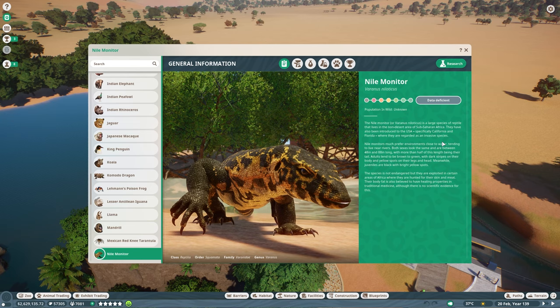The Nile Monitor, or Varanus niloticus, is a large species of reptile that lives in the non-desert area of sub-Saharan Africa. They have also been introduced to the USA, specifically California and Florida, where they are regarded as an invasive species. I would like to know the history behind that - why were they introduced to the USA? Was it an accident? Was it like somebody just wanted a pet and then it went out of control? That's a story there, and I hope it's in the fun facts. Nile monitors much prefer environments close to water, tending to live near rivers.